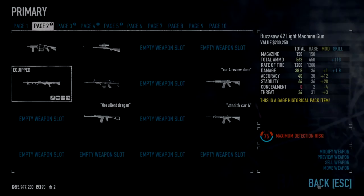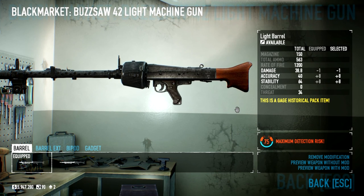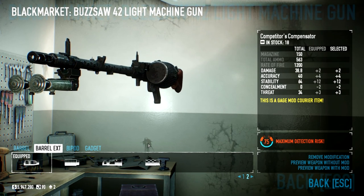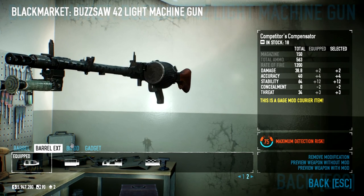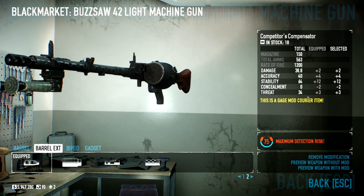Let's take a look at the mods. I'm using the light barrel because it gives more accuracy and stability, and I'd rather sacrifice just one damage to make sure that I can hit something in the face much more easily. Of course, we're using the competitor's compensator — it's just my barrel extender of choice, I use it all the time. This weapon would be pretty useful if you put a Funnel of Fun nozzle on it for more damage, but I think the plus 2 damage is enough for me.